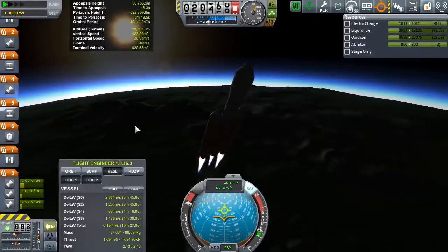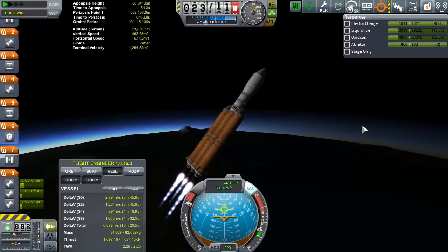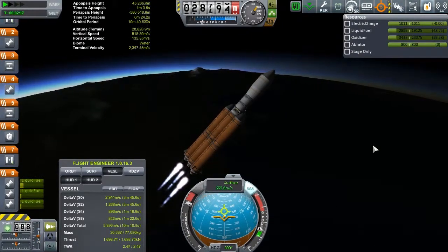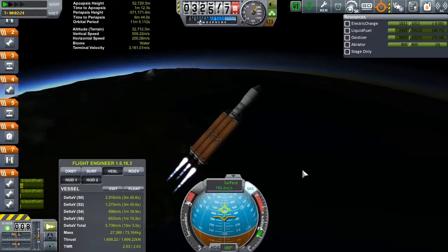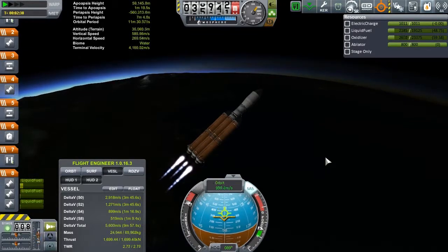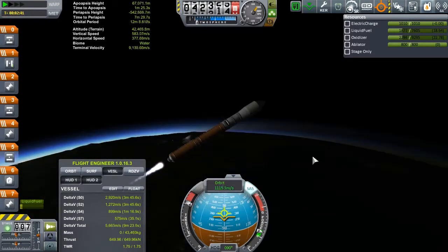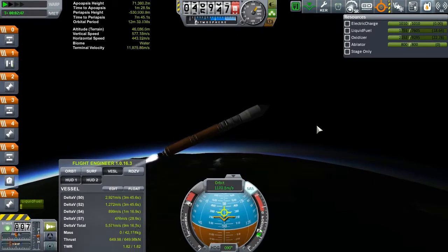Coming over nicely in a gravity turn. Once the roll program is completed, it flies really, really nicely. We are approaching booster flame out... booster cutoff. Separation. And throttle back up to 100%.